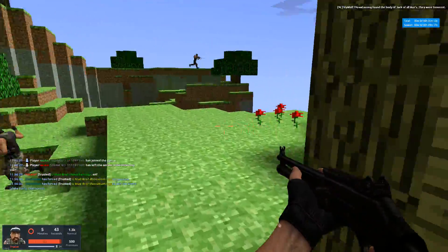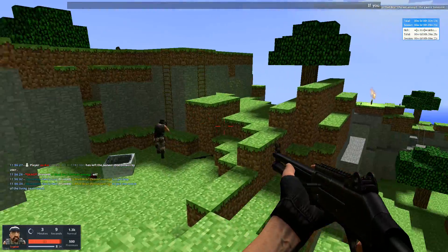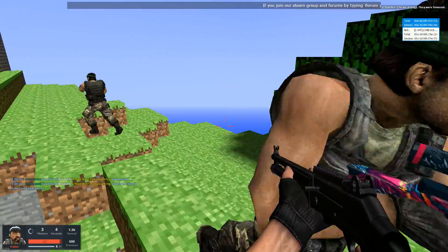Also, the room down there is a traitor room. You go in there, and if you survive, you're obviously a traitor. If not, well... you die. Simple as. And also, if someone sees you go in there, they know you're a traitor.